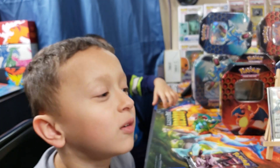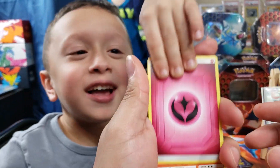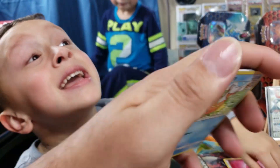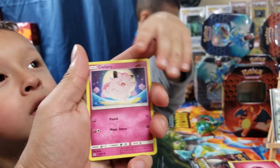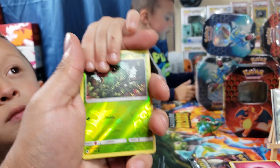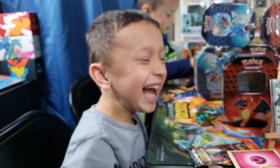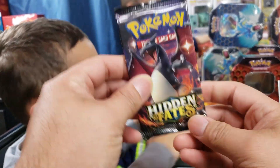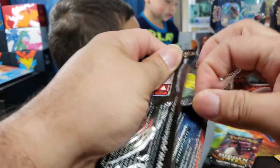All right, we're gonna keep this one. All right go ahead, sit down Dominic. We got a Fairy, we have a Magmar, Charmeleon — slow down — a Graveler, Charmander. We got a Clefairy. All right, we have a Caterpie reverse holo. We got two Charizard packs left, so we got one pull so far plus the promo.